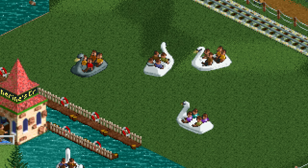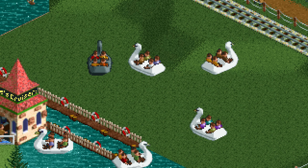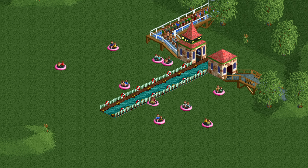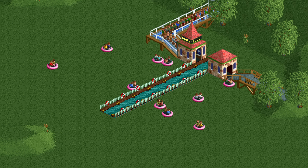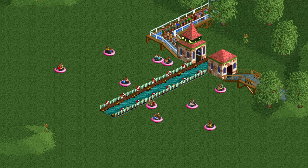This will trap the guests on the tile that they are on when you raise the land. They will still move around but only on that particular tile. Presumably this is because when they encounter another tile the game checks whether the tile is a water tile, and if it isn't they cannot go on it.